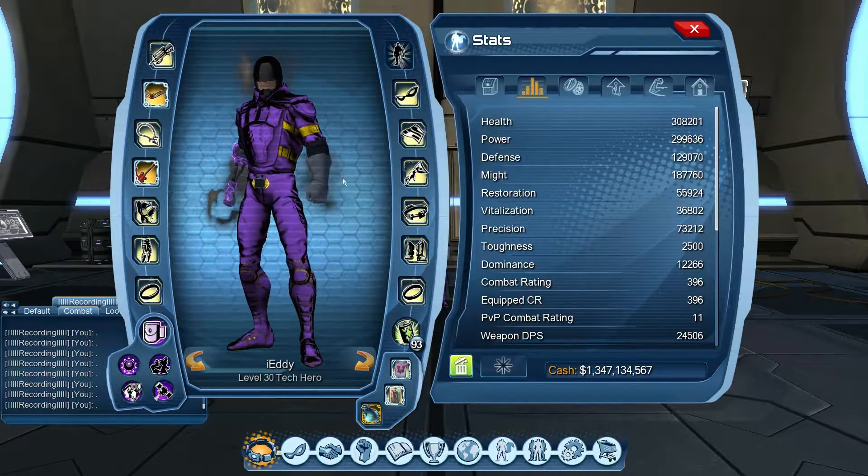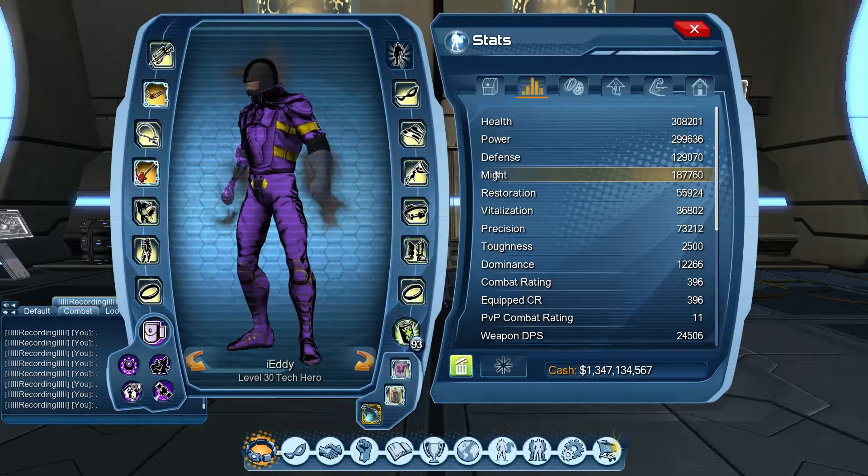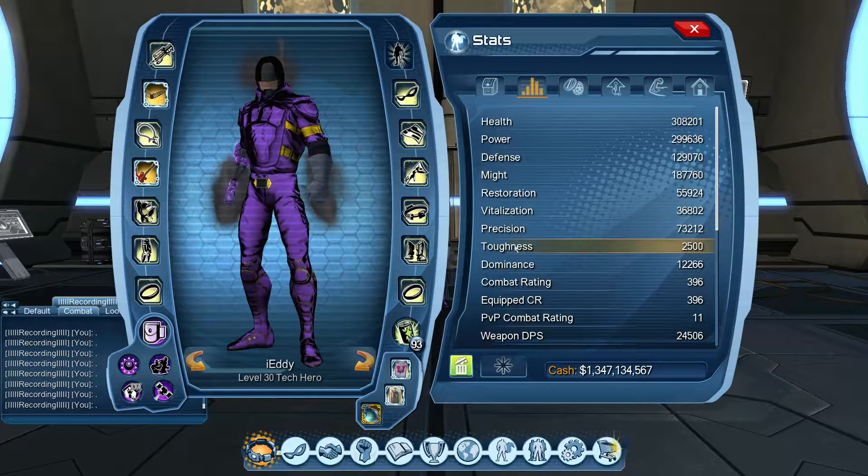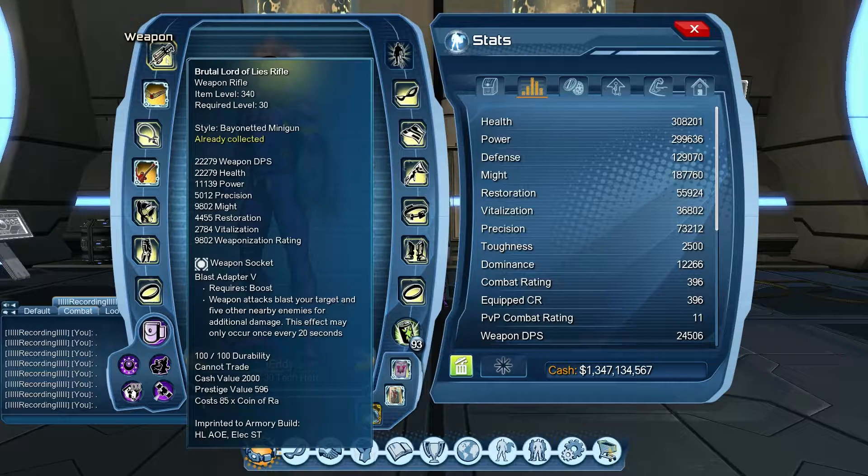First we're going to look at the mid-range AoE loadout. Since this is a might-based loadout, the might is 187,760. Any damage you do from your superpowers comes from might, and any damage from weapons comes from precision. I am 396 CR, which is maxed out CR for this DLC, the Sins of Black Adam.